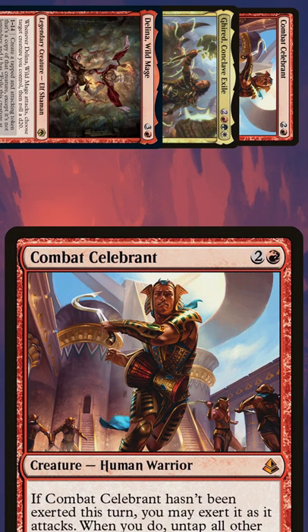Combat Celebrant, if it hasn't been exerted this turn, can exert to untap all other creatures you control, and after this phase, there's an additional combat phase.